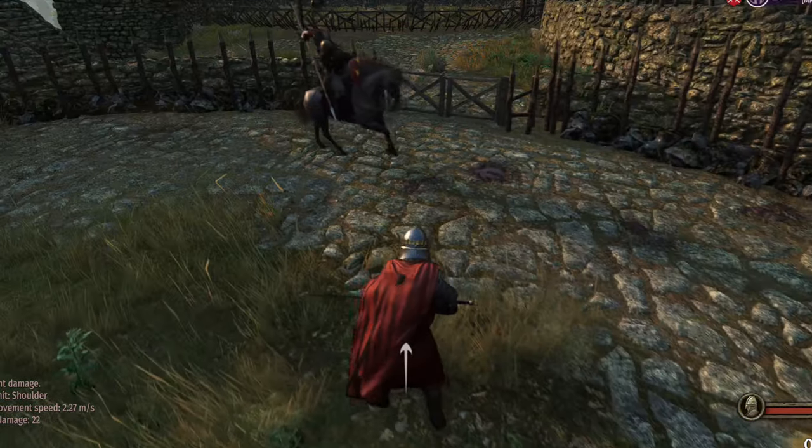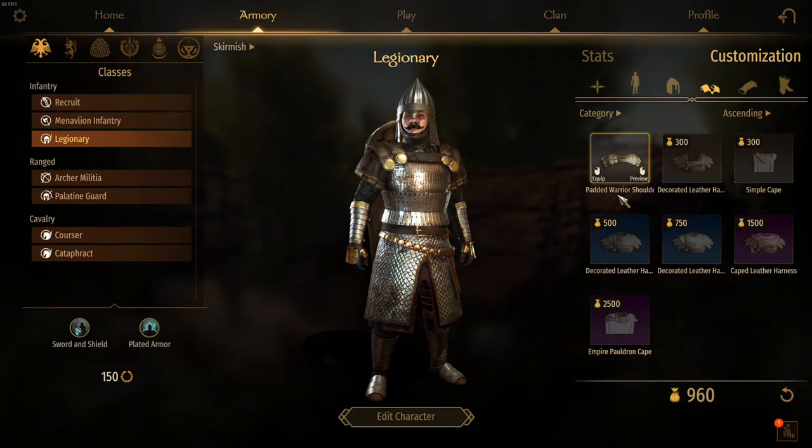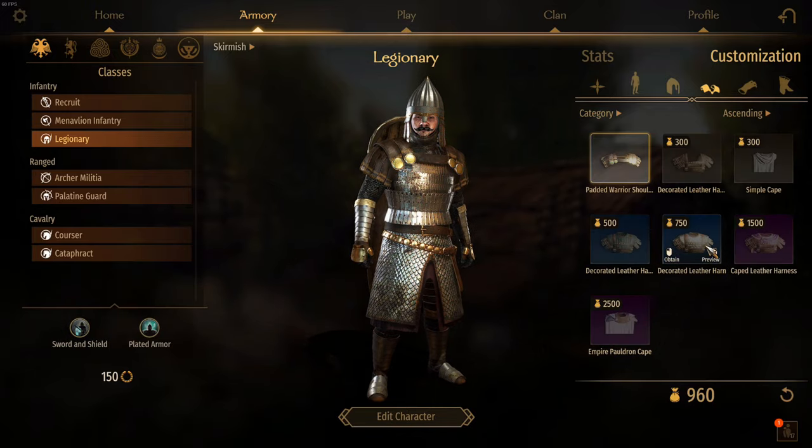However, it has a very simple fix. Simply select the better armor perk for your unit, and the cape option should appear. If it is already selected, then choose another perk and then re-select it.